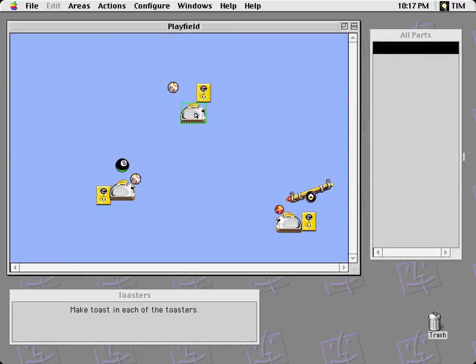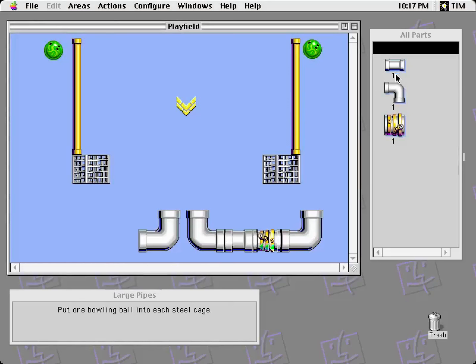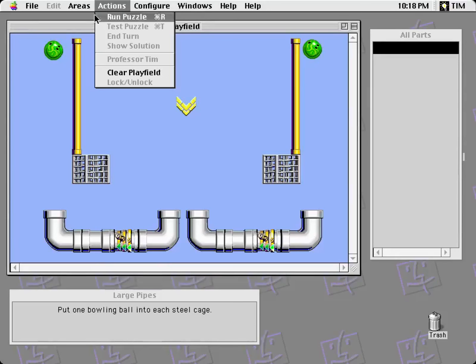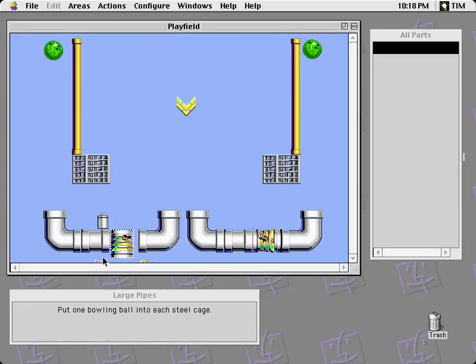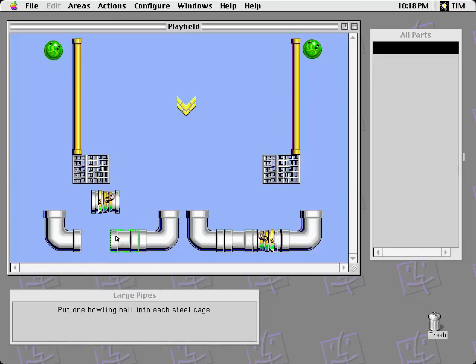Toasters, make toast. Plug in and have a ball act on it. Large pipes. Put one bowling ball into each steel cage. A ball can go into a pipe — that will accelerate it if it is in line. I could just connect these together directly, but there's no force to it and it gets stuck in the pipes forever. So I need the accelerator in place. I can face it that way and then that will come out this end. I don't know if it makes a difference whether it's on the right or the left — looks like it doesn't make a difference.